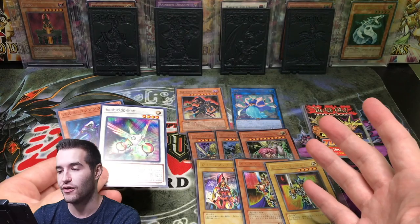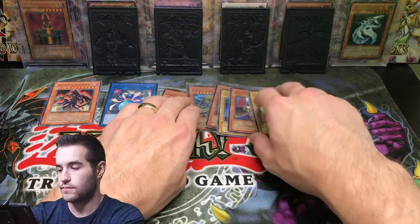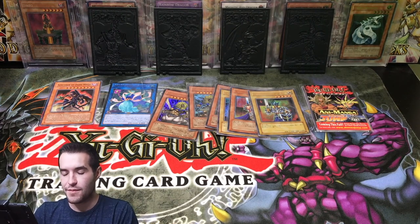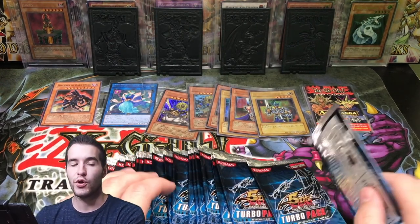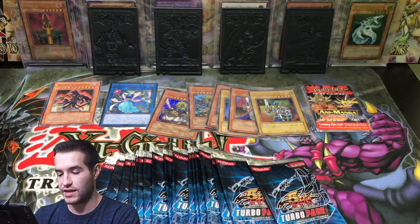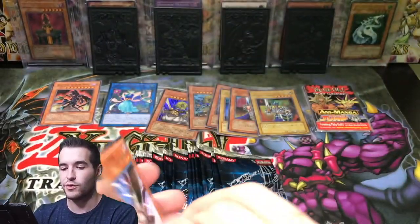Now that we've done the mail, let's do the 20-pack opening. Thanks again, Zemecius. Here we go for Josh — we have 20 packs for Josh. Can we pull a Caius the Shadow Monarch? That is our goal. We also could pull a Rescue Cat — he told me his sister is going to steal it from him if he does, so maybe we don't want to pull that. A Didi Crow? That's a good one. Magical Android? Because if we pull a Cat and his sister takes it, it's like a $40 card — I don't know if he really wants to lose a $40 card. Josh will have to let me know in the comments.